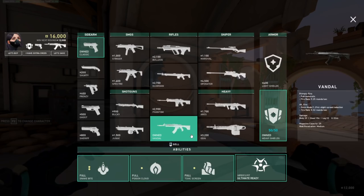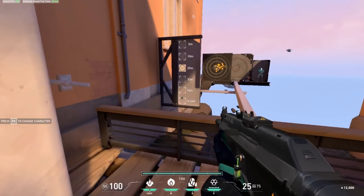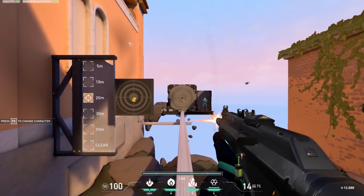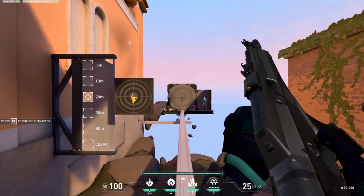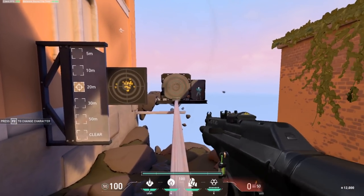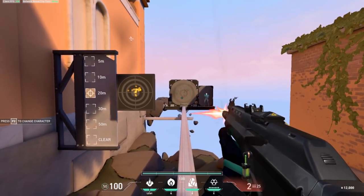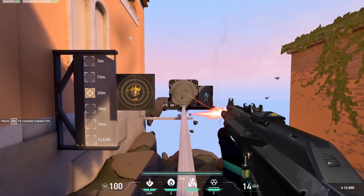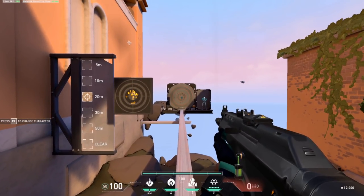Lastly, head to the target that shows your recoil patterns. Select the Vandal or Phantom, set the target to 20 meters, and practice unloading an entire clip while controlling the recoil so bullets stay inside the second smallest circle — do this for 5 minutes. By following this Skill-Capped 30-minute practice routine every day, your aim will not only improve dramatically, but you'll master every aiming technique needed to constantly win gunfights and top frag in your games.